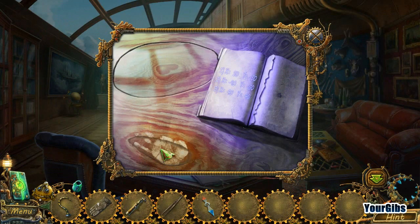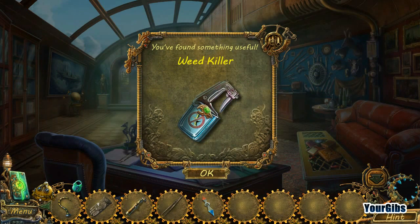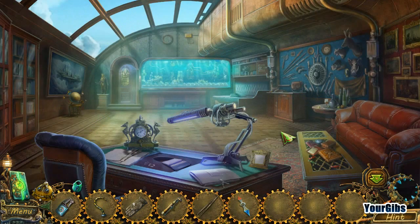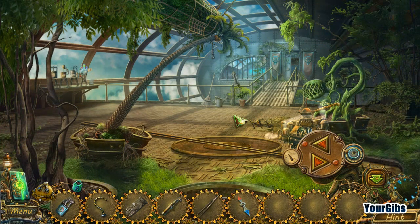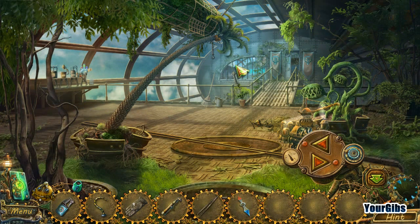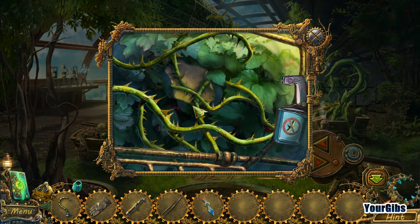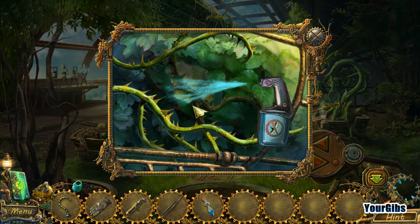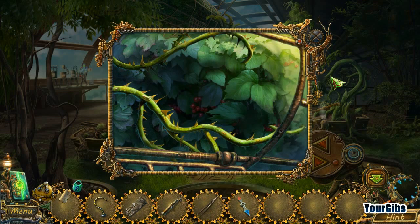Oh neat — weed killer. The writing of this notebook can be seen only under ultraviolet light. The notes must have been written with special ink. They must be very secret. Hope we have written that down somewhere. Weed killer — maybe we can use the weed killer here. Wow, that's a lot of weed killer. Toward page. Let's put it back here and find out what we've missed.